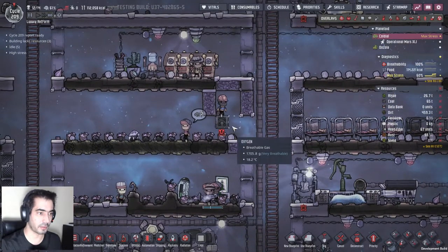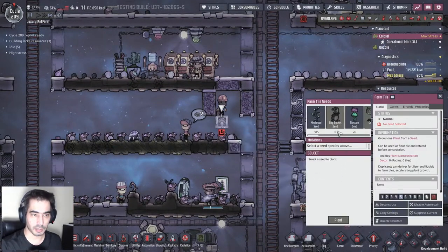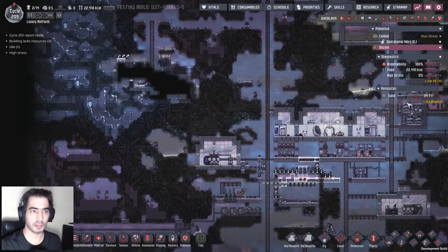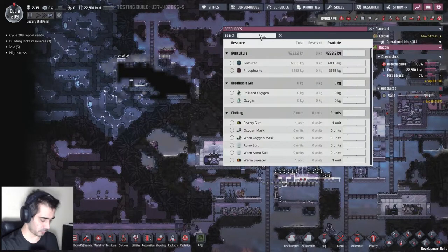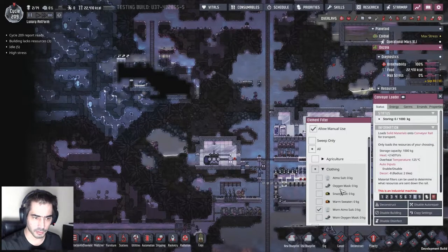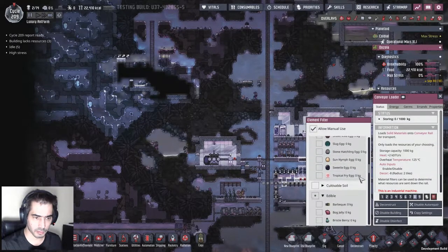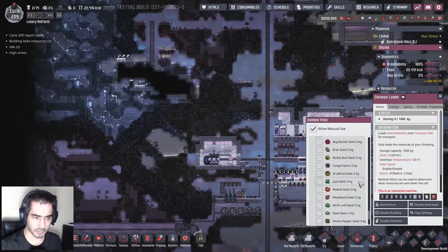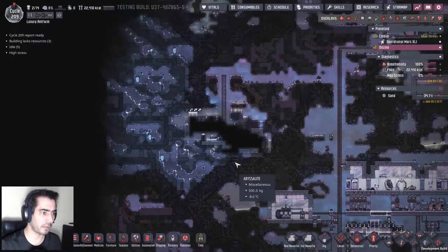That's the first part of it. We need a wort seed - I don't have any. Do I have any wort seed here? No. Am I sending all the wort seeds out? I am. No wort seed, so I'm going to have to go here.